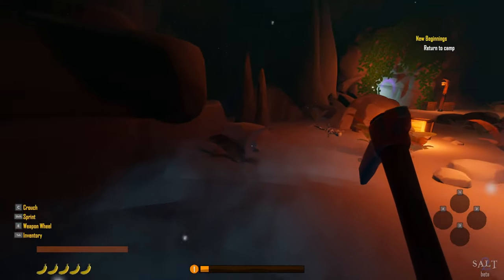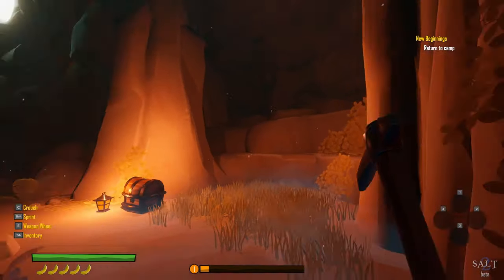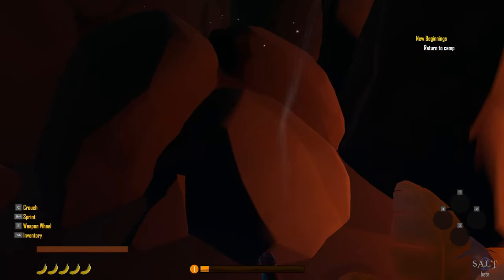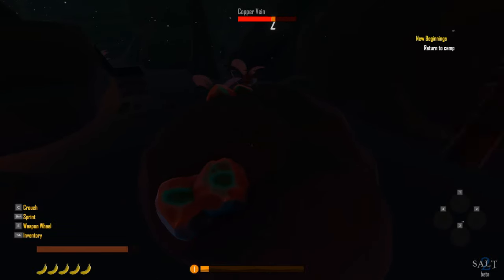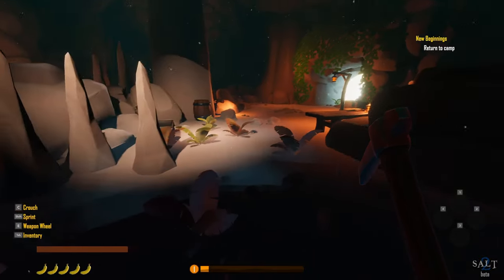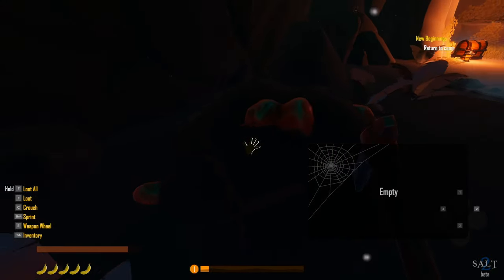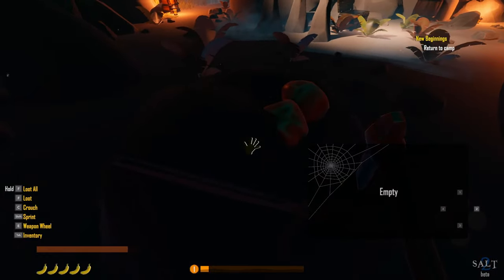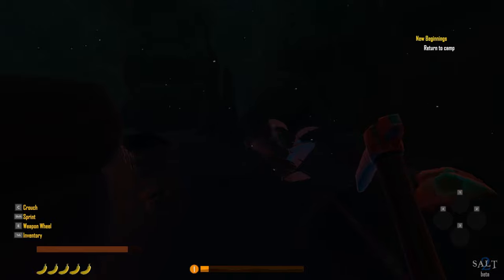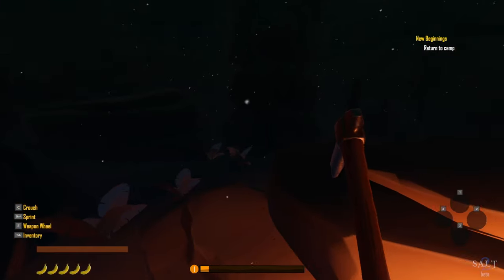Let's use our pickaxe on those ore deposits. We find a copper vein — rapidly clicking mines copper, flint, sandstone, and stone. The mined node then behaves like an empty chest once cracked open, which is a slightly odd implementation. We find another node and mine that too, getting a bit more copper ore.